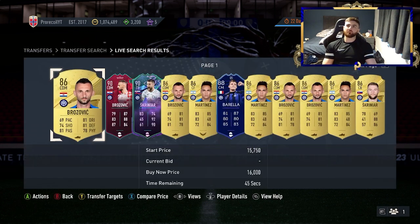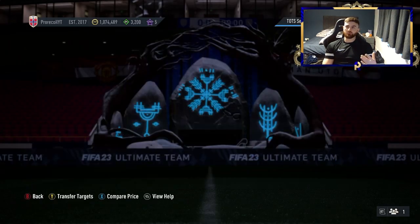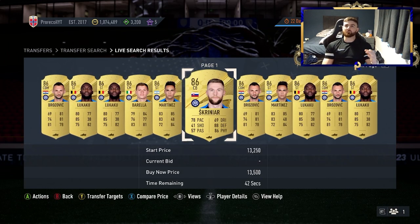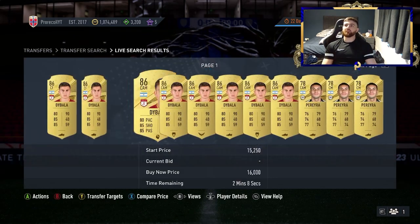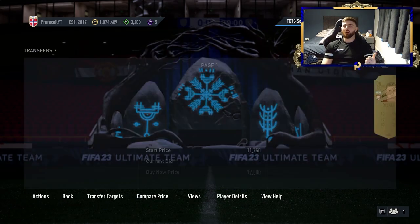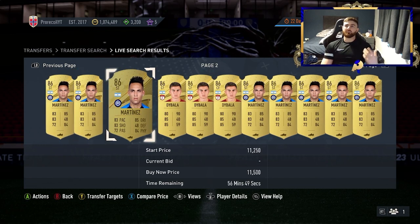Going back to Inter Milan while it is still usable, minimum 10,250, Gold Rare — because realistically the specials simply aren't going to come up. You've got Brozovic, Lukaku, Barella, Martinez and Skriniar — all of them available on this filter, all very easy to snipe, all 86, same rating, same team. It just is an absolutely beautiful filter. If you do the same but pop Argentina in there, you're going to find Dybala and Martinez. You don't want to get that CAM in there, so pop it as Forward. Really simple — once again, 86 only, they're sat at the same price.